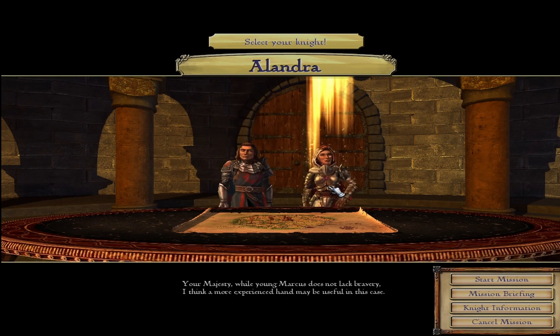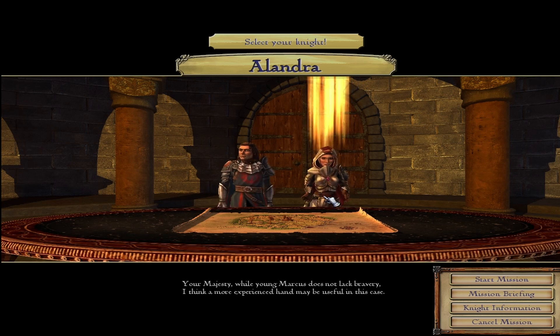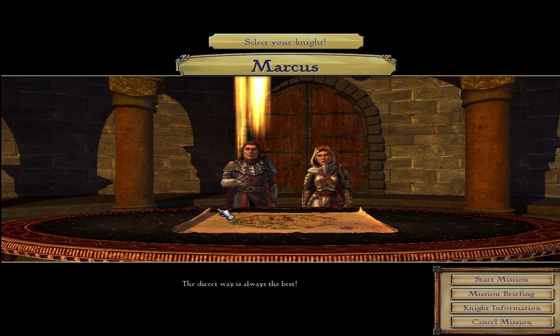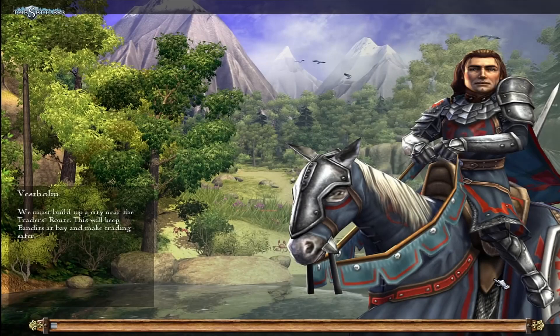Lady Alandra and I propose one of us builds a new settlement near the trade route in Western Glade. A strong city near the traders route will make the merchants more secure and keep the bandits at bay. Send me your majesty and I will give these outlaws a good measure of your justice. What difference is there in you guys? I have no idea. The direct way is always the best. Well, I don't know if I agree with that but we'll see what happens. We'll go with Marcus for now and get stuck in. He looks like Lord Farquaad from Shrek, man.